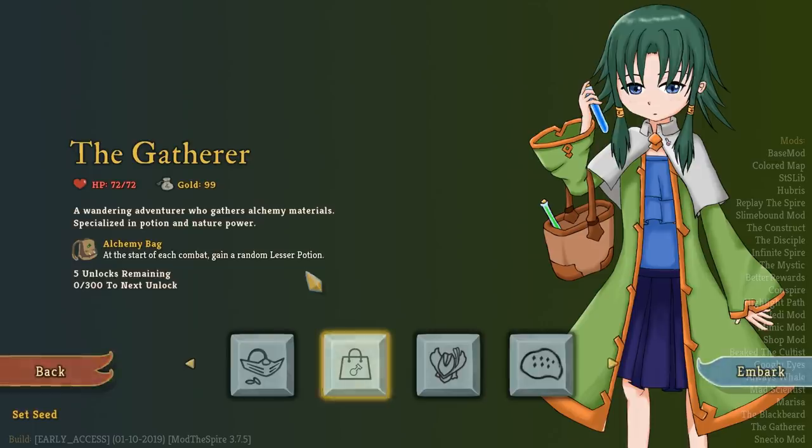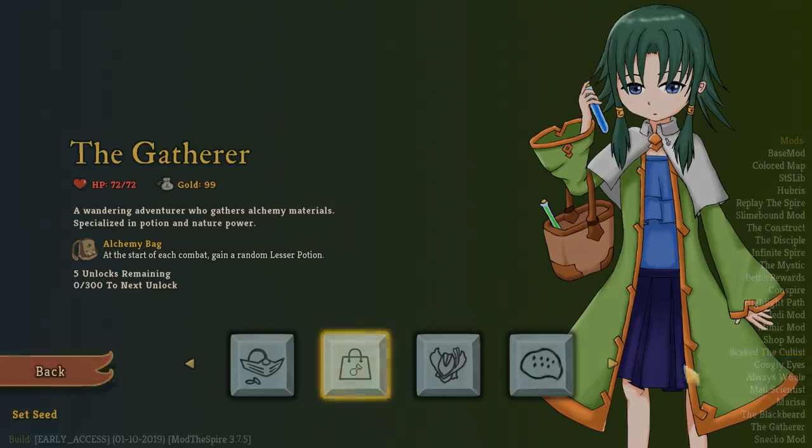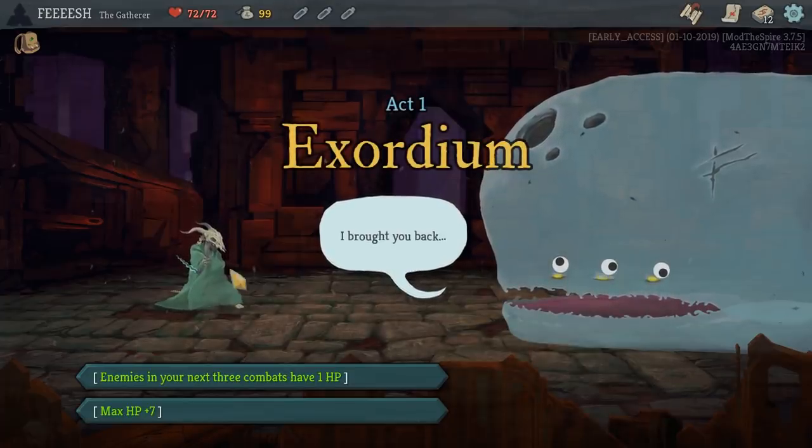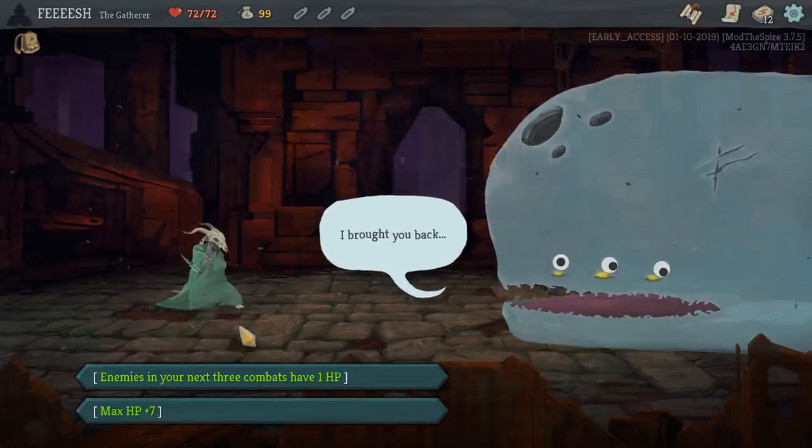Wandering Adventure gathers alchemy materials, specializes in potion and nature power. Start of each combat, gain a random lesser potion. This could be interesting. It'd be neat if we get Brewmaster. Oh, dang, there's no custom sprite for this.